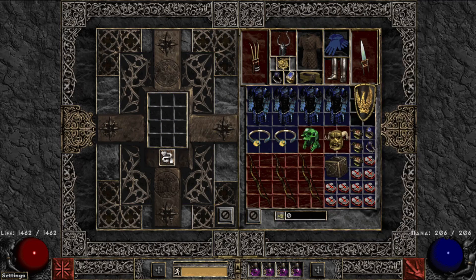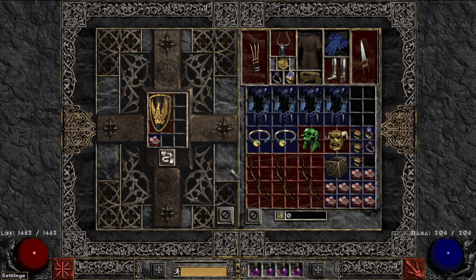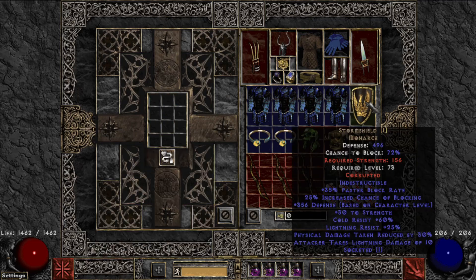Now we'll throw in the storm shield. This is another item that can get sockets — hoping to put four sockets on this. We rolled sockets, but only one. So it saves us a socket quest. Not too bad.